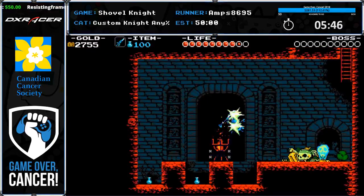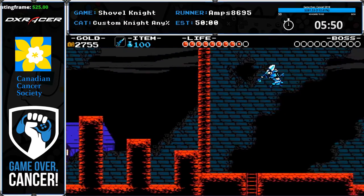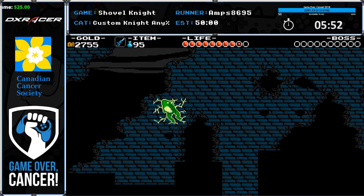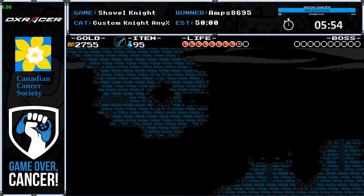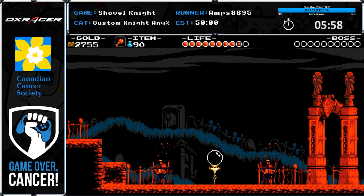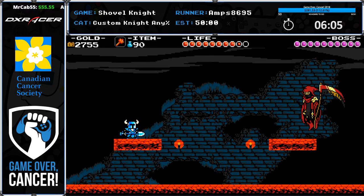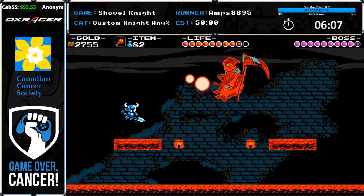Skipping the last two rooms — checkpoint bounce into the burst screen transition, then get the double jump there. You can't even see Shovel Knight he's so high up. Right here I'm going to be using Flare Wand and Cluster Wand to skip Specter Knight past some damage phases.